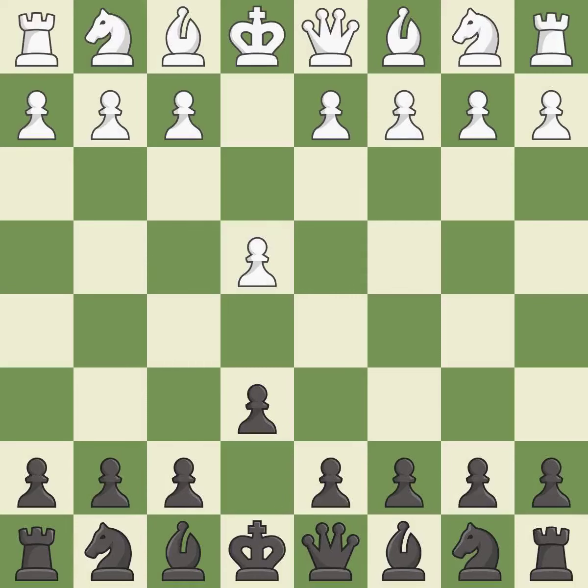The French Defense prepares for d5, but blocks in the light-squared bishop in exchange for a strong center and counter-attacking chances.